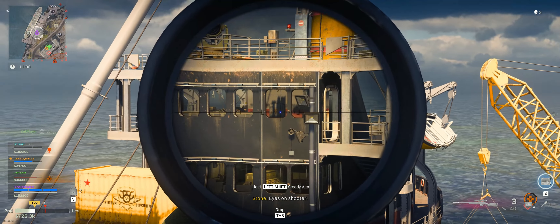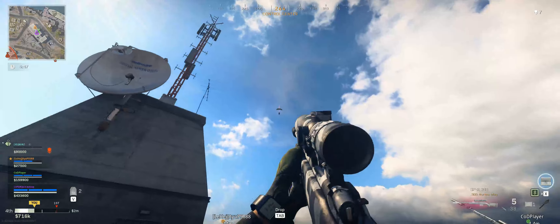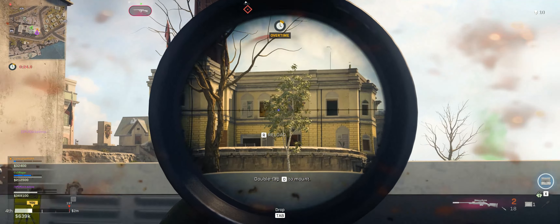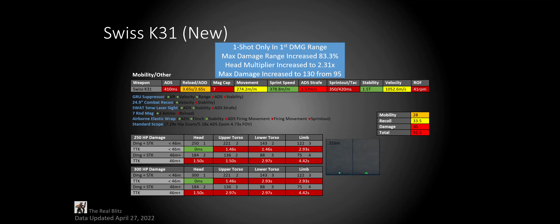Now for the LW3 Tundra. It's gotten the quick-scope sniper rifle treatment — you cannot 1-shot someone after 50 meters. In 250 HP modes it's gonna be a little forgiving under 50 meters just in case you miss the headshot, but in 300 HP modes if you don't get that headshot, you're gonna have a pretty bad time. Unlike the Kar98, it cannot get a 2-shot kill even with upper torso shots. Before, I already warned people against using the Tundra since it was already hard to use. But now, definitely don't use it. It's not worth it.